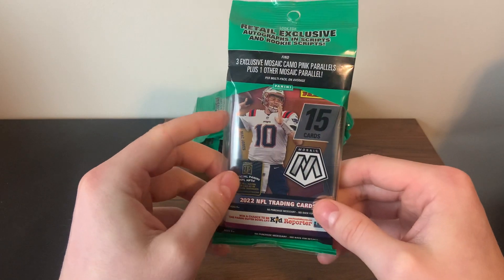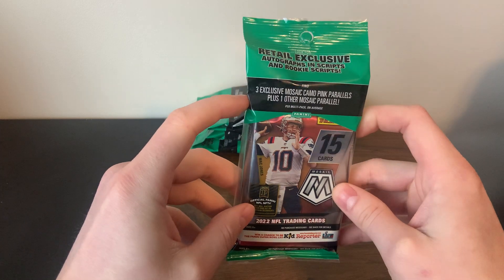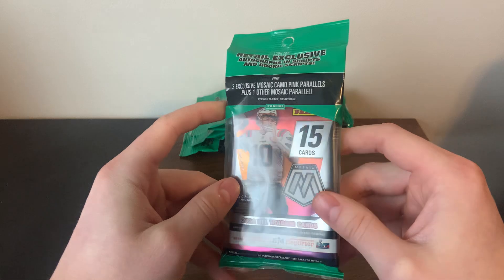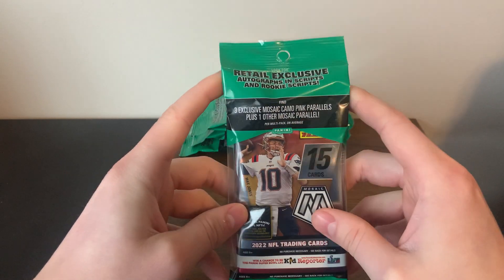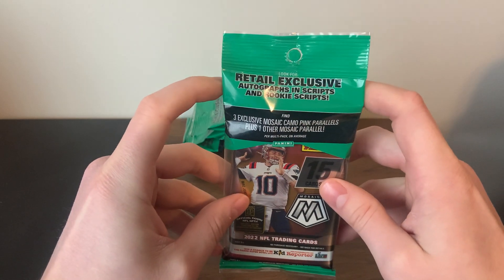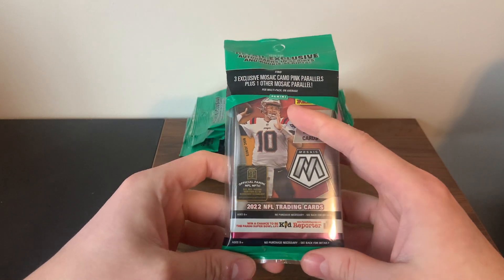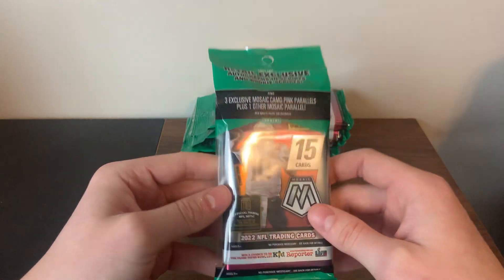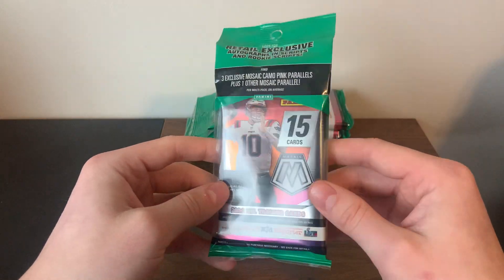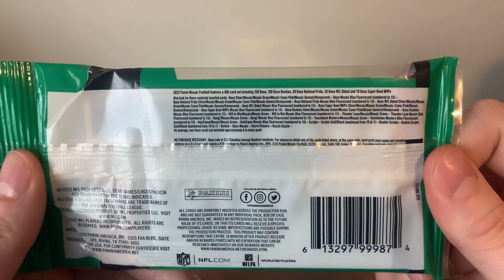Before we get into the rip, we'll go over a little overview of the cellos. You get 15 cards per pack, you get three mosaic pink parallels — pretty standard, same as last year's. You do get one other mosaic parallel, and a little bonus is you can get autographs and rookie autographs. Love seeing autographs come back into the packs — they were MIA for a while in retail.